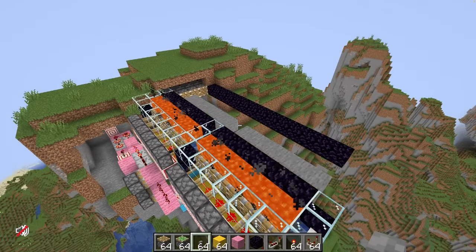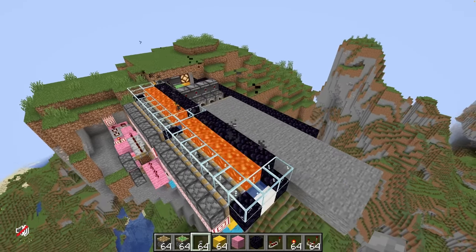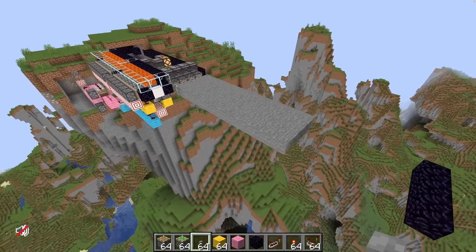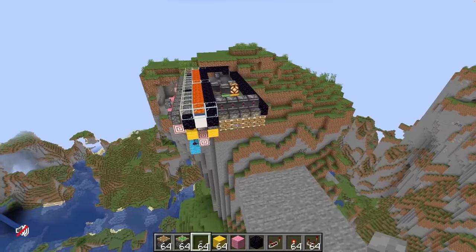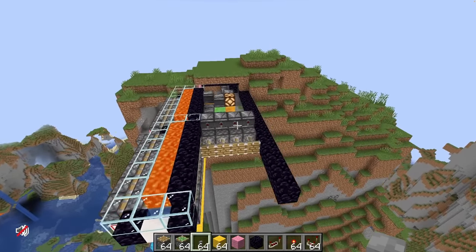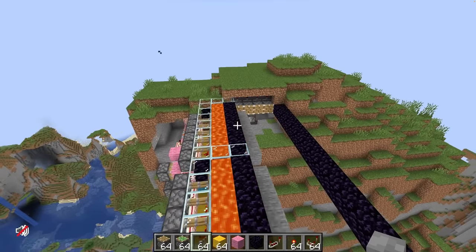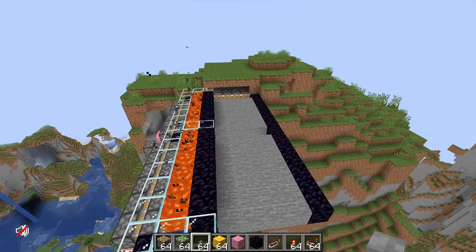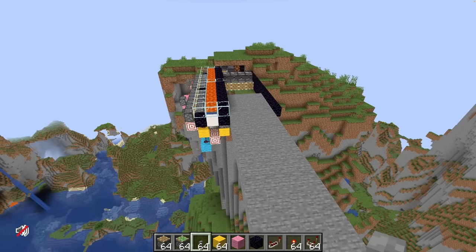Our stone generator should generate and then stop generating as soon as the flying machine is flying, which it looks like it has done. So now this thing should drop off the stone at the end here and then go back and gather up some more stone. This is a very exciting thing to watch. I'm kind of nervous — I don't know what's going to happen here. In theory everything should be working properly. It looks like it's all working properly. I actually think we've made something functional here.